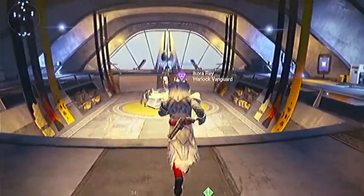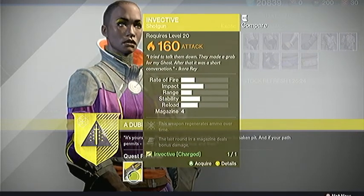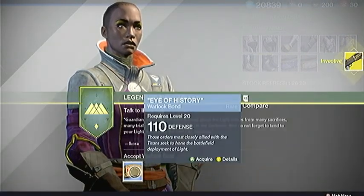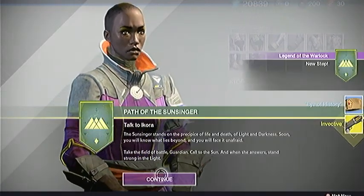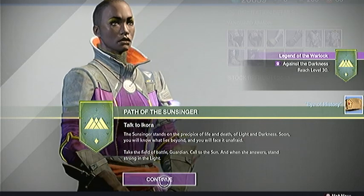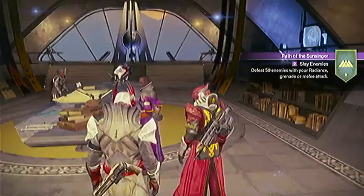Let's see what we've got here with Miss Ikora Ray. We can get the Invective shotgun — I guess I had that quest and it finished up for me. A new bond with 110 defense, thanks. Got some quests to do — that's nice, I like that.